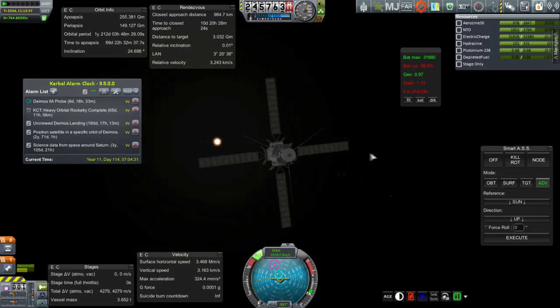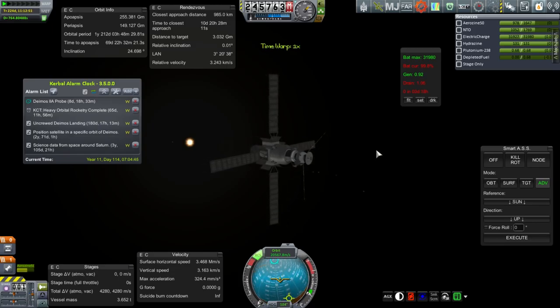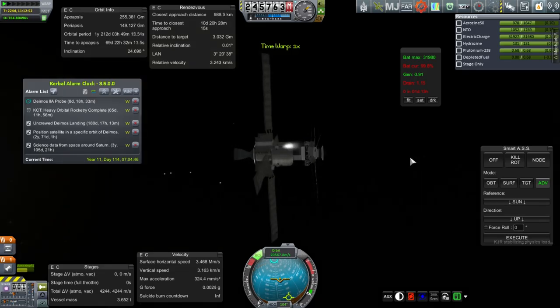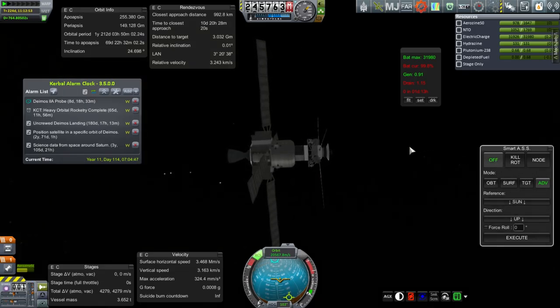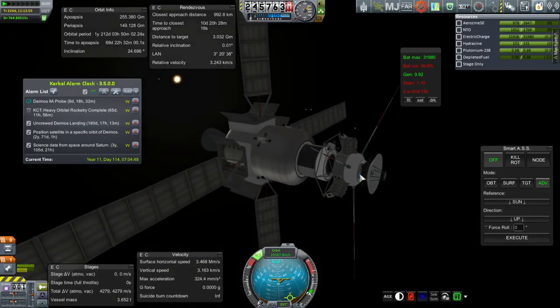We seem to be a bit short on power as usual with this probe, but we're only 8 days out from Mars SOI. It shouldn't be too difficult to handle. Let me turn off SmartASS so that we don't use too much RCS fuel.